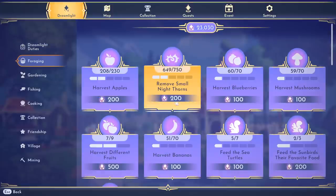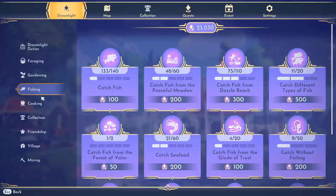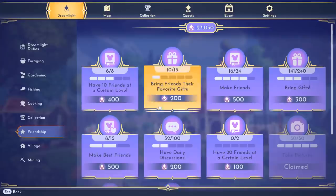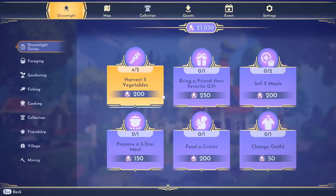So I was going through completing these little achievement-type things — like remove small thorns. I have 649 and when I get to 750 I'll get 200. While there are a lot of ways to earn Dreamlight passively — fishing, cooking, collecting friendship — if you go up to the top, the Dreamlight Duties, these give you a ton for something so simple, like bring a friend their favorite gift for 250.